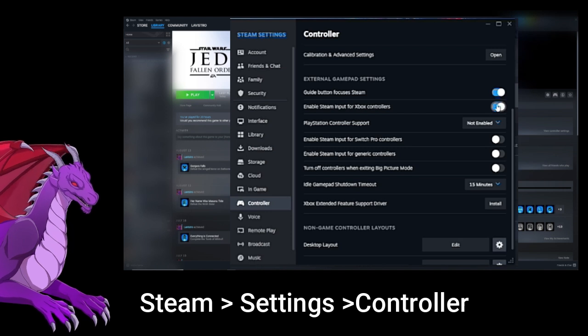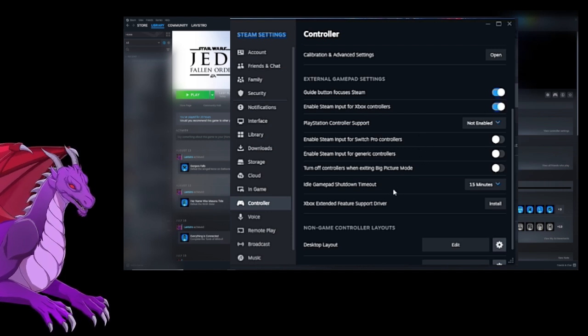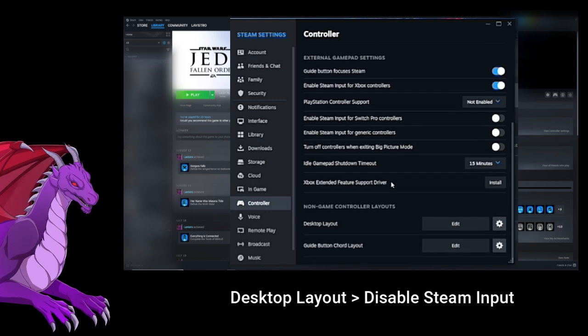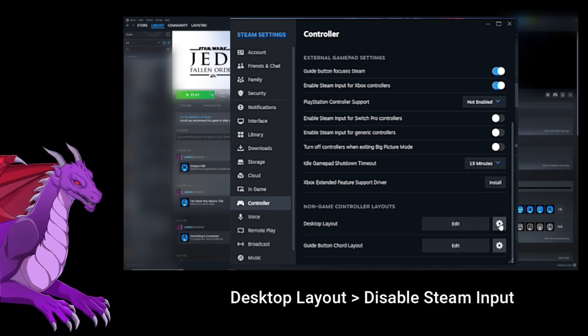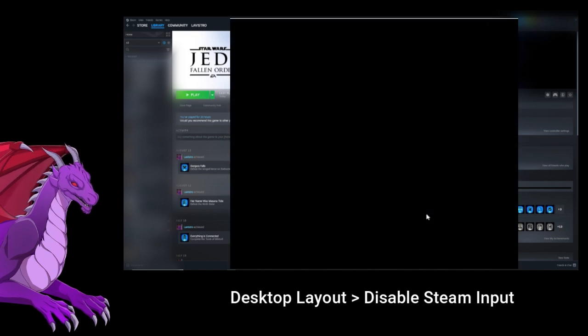I had 'Use Big Picture Overlay when using a controller' turned off. I had these turned off originally, then put them back on when I found out the problem. And on the desktop layout, I disabled Steam input. So these are the settings I have.